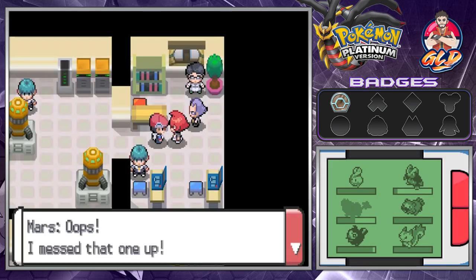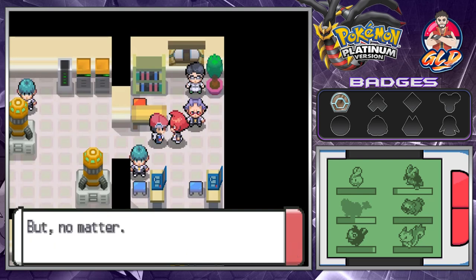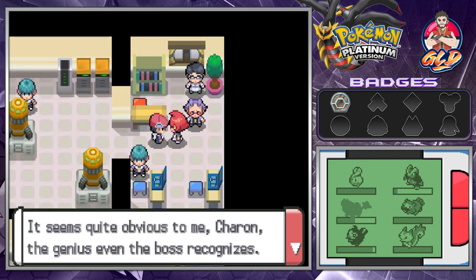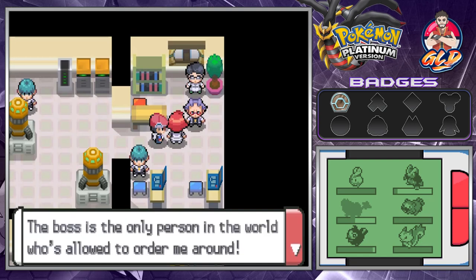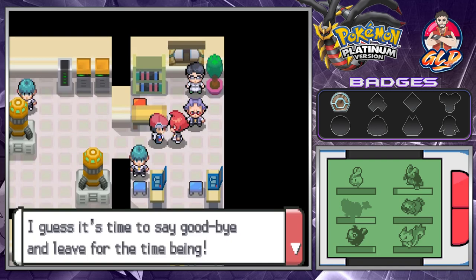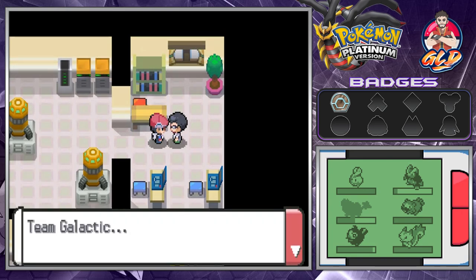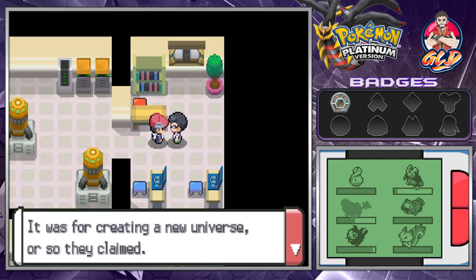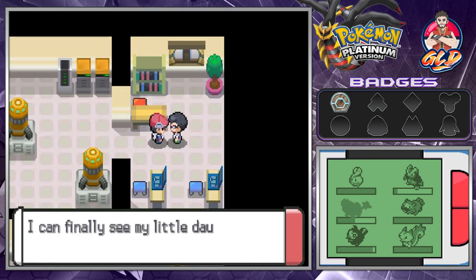Commander Mars: 'I quite enjoyed our battle. Anyway, no matter — we've collected plenty of electricity. With the power we obtained we can do something quite spectacular.' A second commander, Cheron, speaks up but Mars snaps back: 'Will you shut it — the boss is the only person allowed to order me around. You only joined recently, don't think you're important.' They leave. The worker thanks us: 'Team Galactic was saying they had to gather Pokemon and energy to create a new universe — none of it made sense to me. I can't tell you how grateful I am — I can finally see my daughter again.'